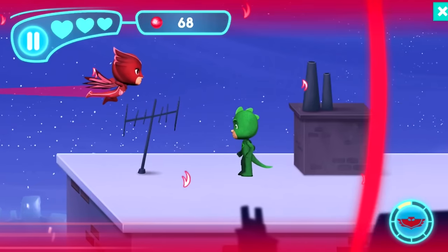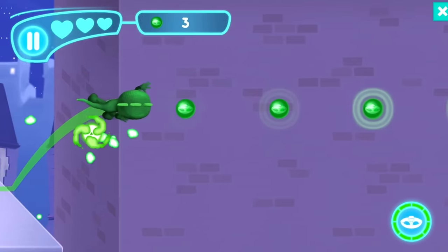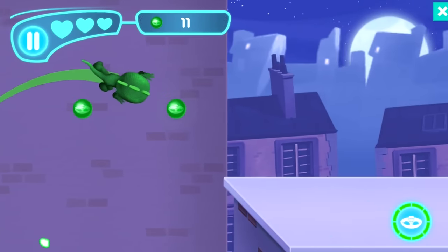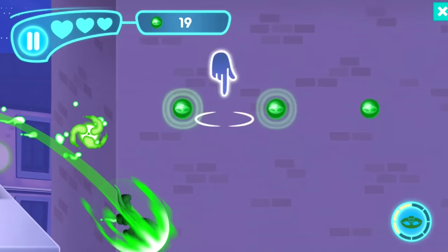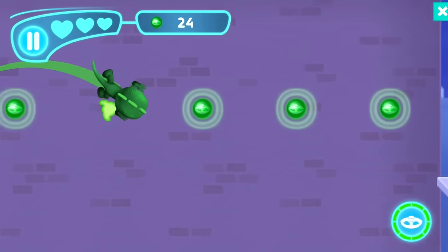I'd like to know how many scores you've got, Gekko — this is our first go with him. Jump! Oh, Gekko's on the wall — look at that! And he's off. What is Gekko's special ability? It's a super charge! We have to press to get him up the wall — it's quite tricky.